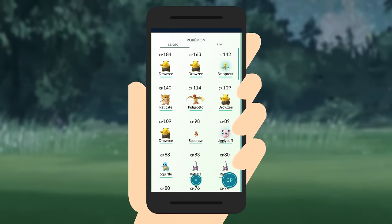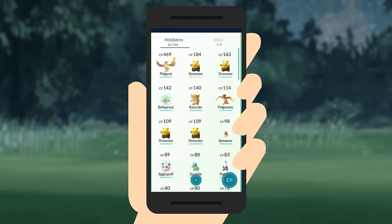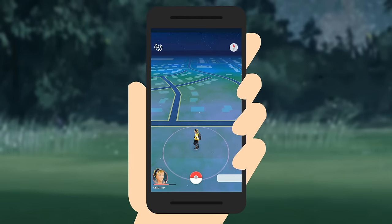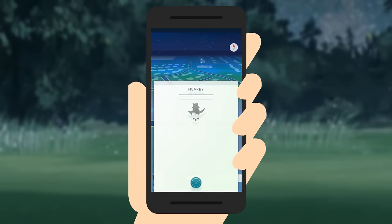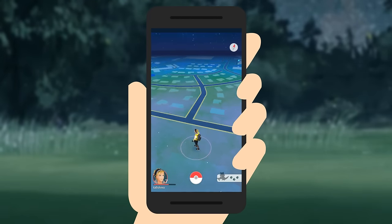If you're lucky enough to defeat an enemy and claim a gym as your own, there are a few things you should know. The Pokemon you choose to defend the gym will be unavailable to you until it's defeated. You'll know when your Pokemon has been defeated when it's back in your list of Pokemon and has only one HP. Once you've mastered catching Pokemon, visiting Pokestops, and doing gym battles, you're well on your way, but there are a few extra things you should know when you're getting started.